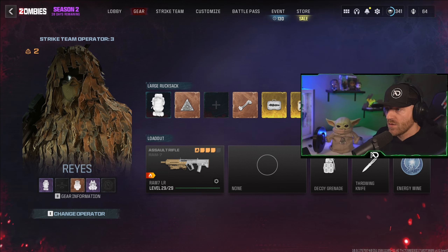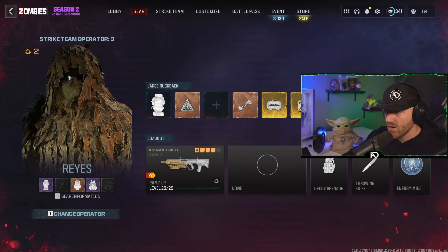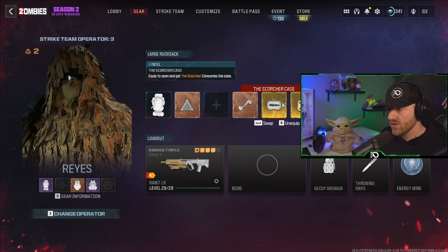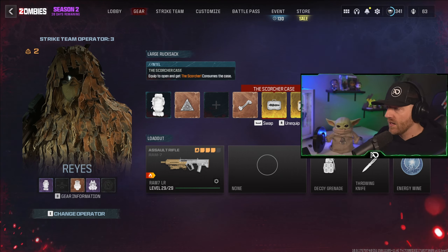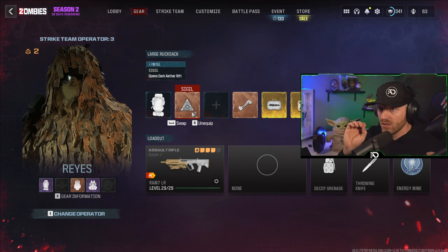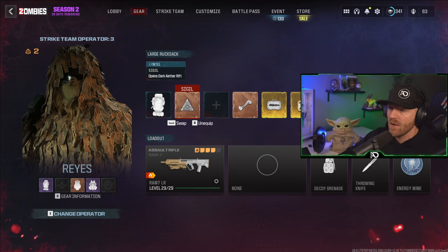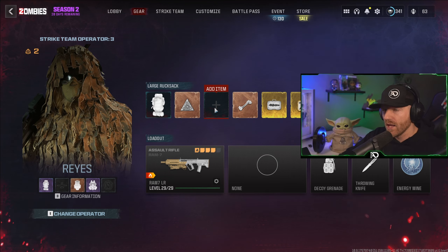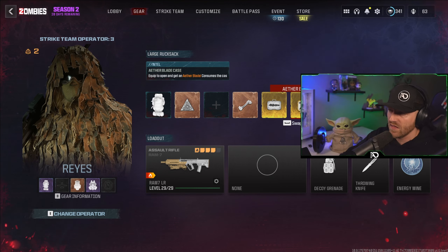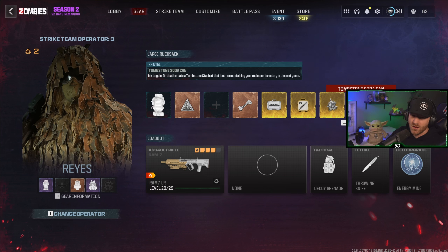The first thing you're going to do is just bring in all the items that you want to actually use in the Dark Aether. You can do this by crafting, by pulling from a previous tombstone, or picking them up in game. You need a sigil or an elder sigil for sure — make sure you have that first. I'm going to leave one space here, and I'll explain why later. Then I'm bringing in Dogbone, Scorcher, Etherblade Case, Flawless Ethereum Crystal, and Tombstone so I can keep resetting it, but you don't necessarily need that.